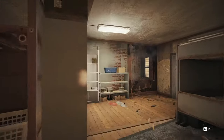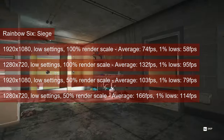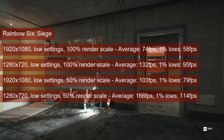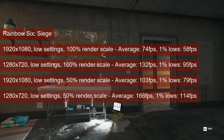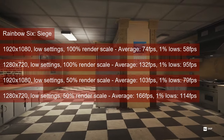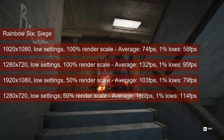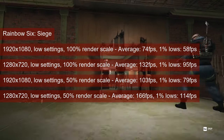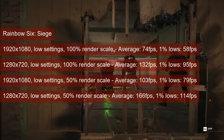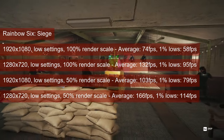Rainbow Six Siege is the first in the gaming results section. 1080 resolution and 100% render scale will have you believe that this will provide a 60fps all-of-the-time kind of experience, thanks to its 1% low value of 58fps and an average of 74. However, having some performance margin is not a bad thing, and any of the following settings combinations will provide just that.